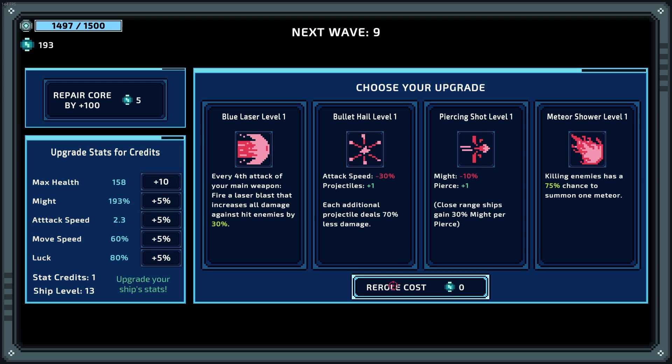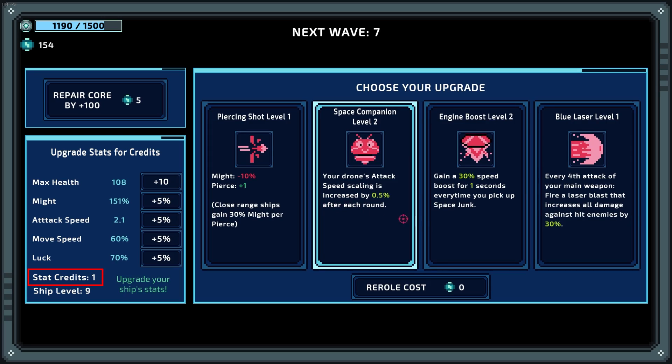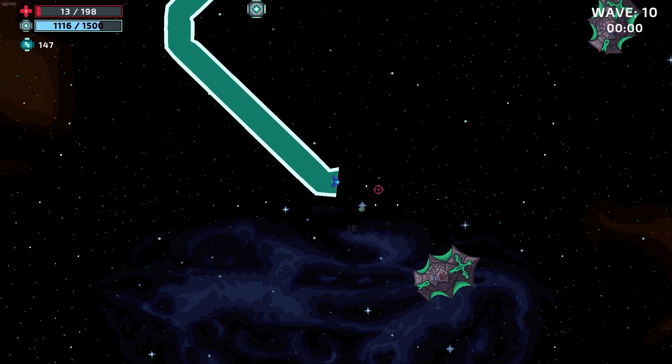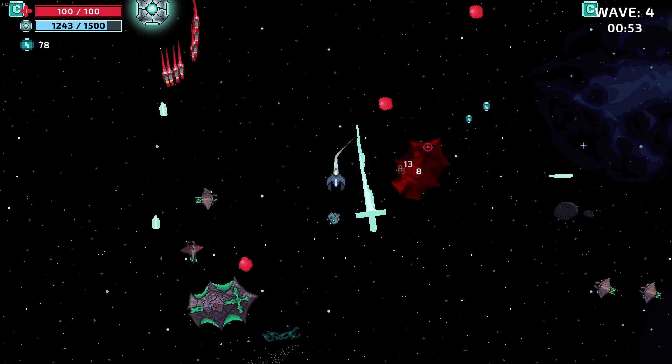Each ship has different stat values in the categories of max health, might, attack speed, move speed, and luck. As you pick upgrades you'll earn stat credits to increase these. I don't know if it was a bug or if I was misunderstanding something, but picking the ship level up option was supposed to give me three stat upgrade credits, but when selecting it, it only gave me one. By the end of each run I was at around level 17 on my ship, which would have been a massive amount of stat upgrades if I had received three credits each time.